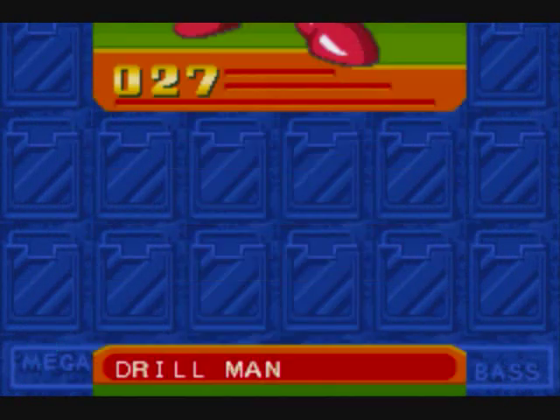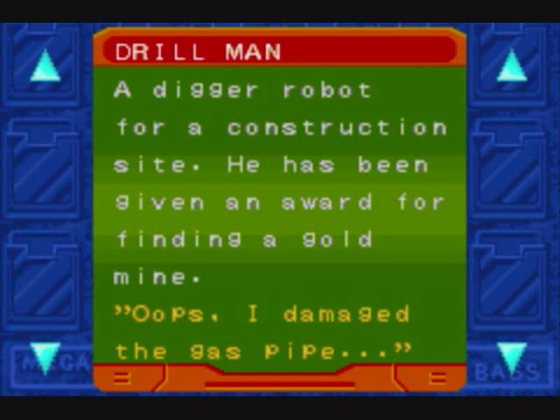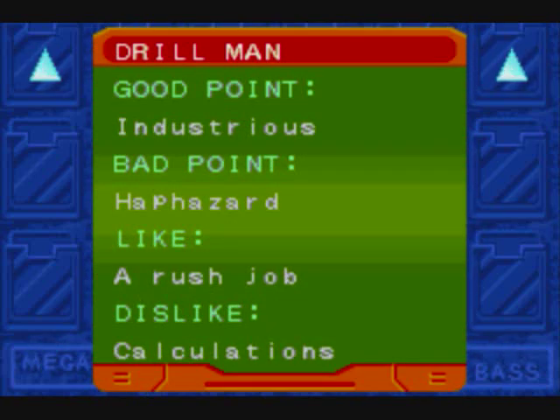Now it's time for Drill Man. He's a digger robot for a construction site, and he's been given an award for finding a gold mine — I guess before he started working for Wily, or maybe he started working for Cossack again after, who knows. Apparently he's industrious but haphazard — he likes rushing through jobs and hates calculations. Yes, drill first, ask questions later — that's a good policy.